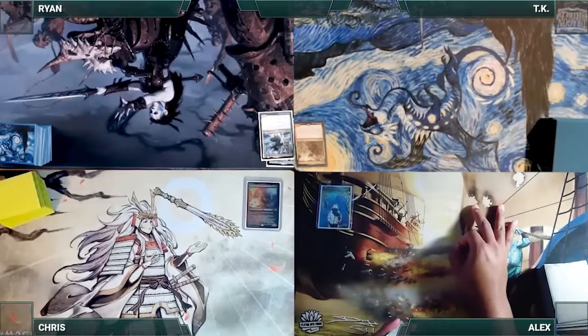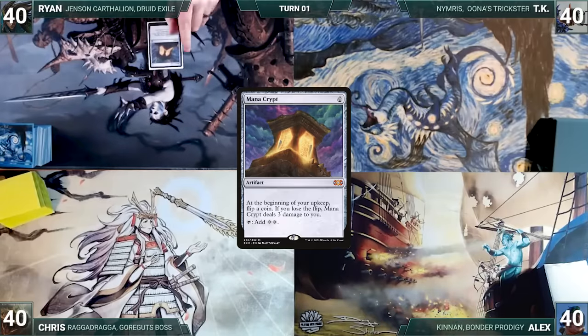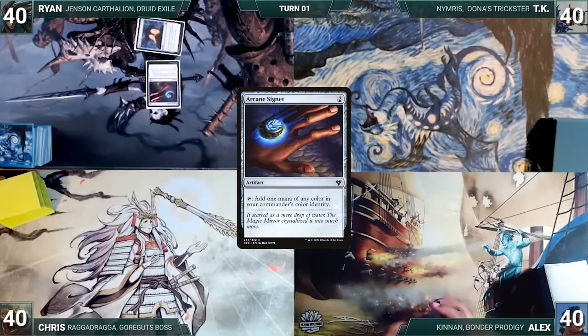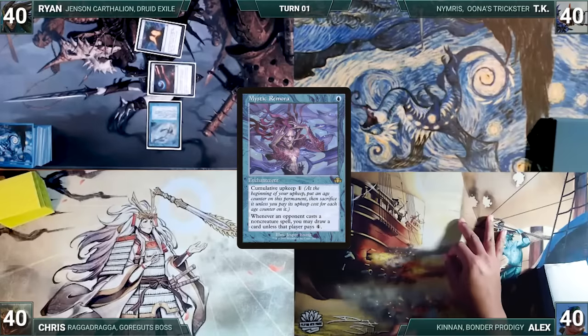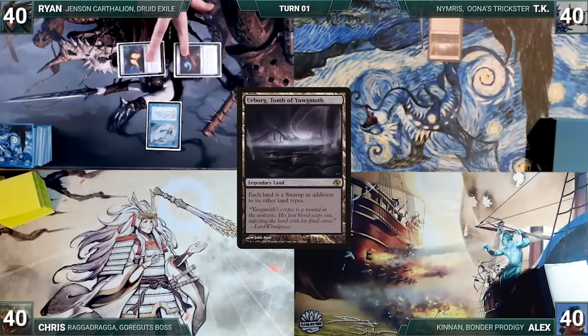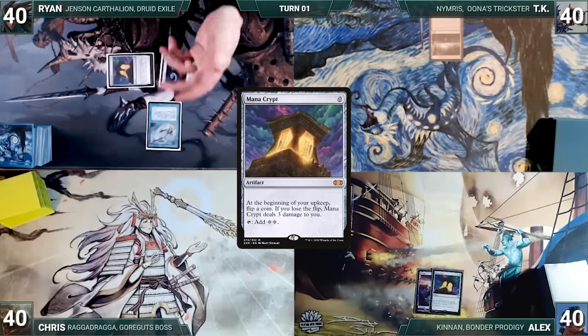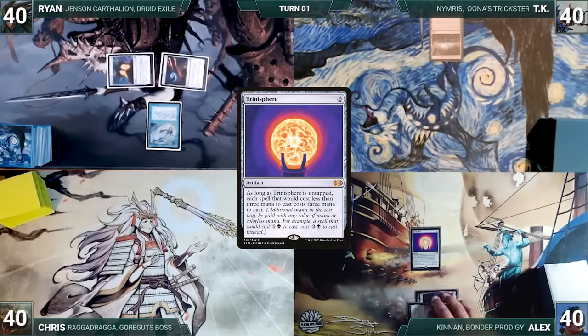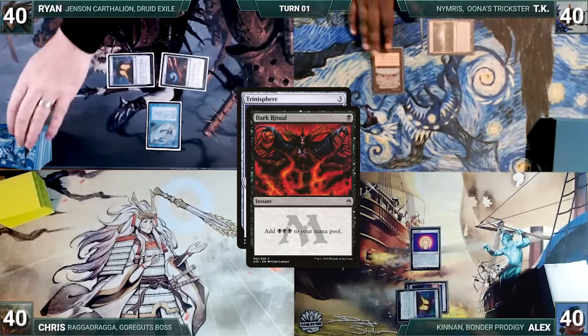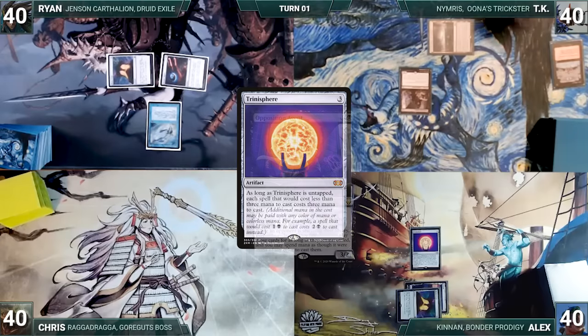Ryan got the best time in the Halo speedrun and gets to start us off. Ryan draws, casts a Mana Crypt, an Arcane Signet, and a turn-one Mystic Remora. The table sighs and Ryan passes. TK draws and plays an Urborg, Tomb of Yawgmoth — with Remora completely changing his plans, TK passes. Alex draws and plays an Island, then casts a Mana Crypt; Remora triggers and Ryan draws. Alex casts a Trinasphere and Ryan draws again. In response, TK casts Dark Ritual, Ryan draws from Remora, TK adds three black and flashes in an Opposition Agent. Agent resolves, then Trinasphere resolves.